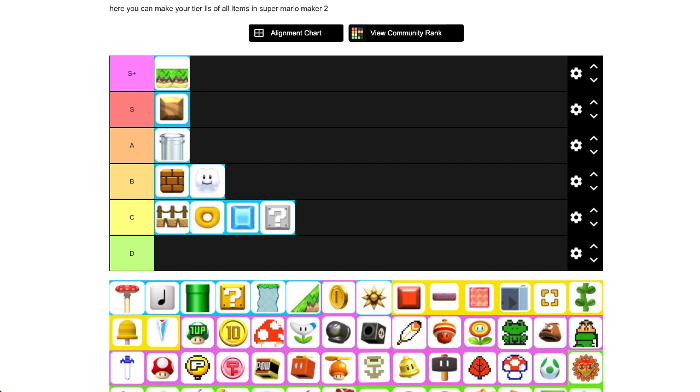Kaizo blocks are pretty good for de-cheesing levels and for troll levels. For kaizo levels, they're very clean in that they're invisible — you don't have to worry about them adding any visual clutter. The downside is that if your de-cheesing setup requires kaizo blocks in order to function, it looks like you can cheese the level and kind of baits the player into trying. That said, it's a very useful and clean one-way mechanism or a way to stomp out all the player's hopes of survival. Kaizo blocks can also spawn things, but if it's something mission critical, you're setting yourself up for disaster — usually you put something in a kaizo block to screw over the player, like a boo ring, a fish, a muncher, etc.